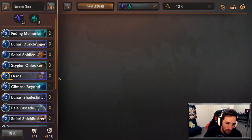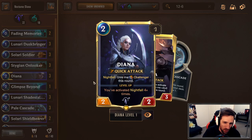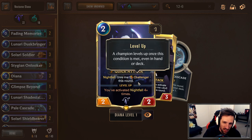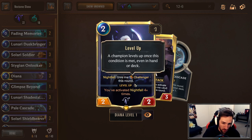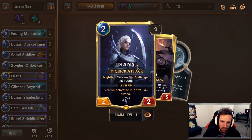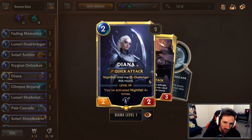Outside of that, it's a little bit of a tricky deck to pilot and I'm still working out the kinks myself. One thing you want to note is that Diana — on the first time you play her — you have to Nightfall her out to get that Challenger effect. She has Quick Attack built in all the time, but you have to Nightfall her out to get the Challenger. She only gets Challenger for that round. It's after you flip her that she'll start to get Challenger as well. Be careful of that because that's a few times I misplayed Diana by not realizing you only get the Challenger for the one round.